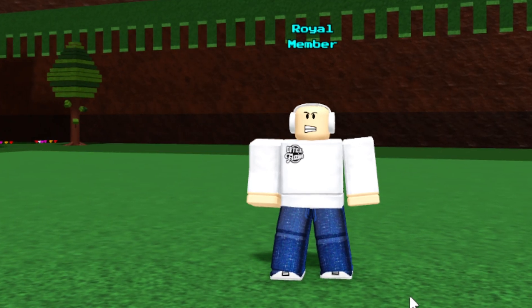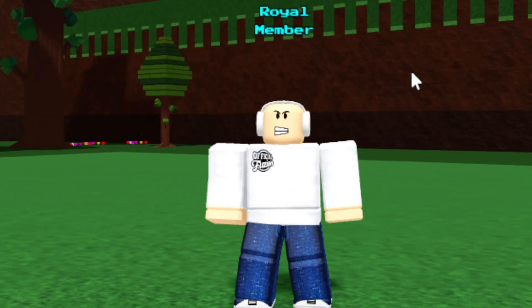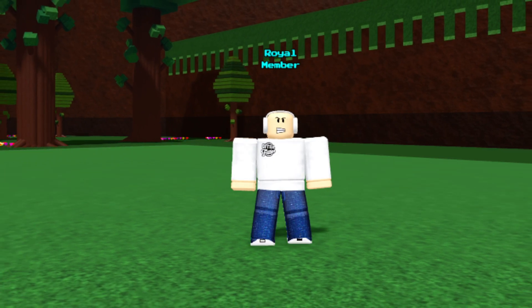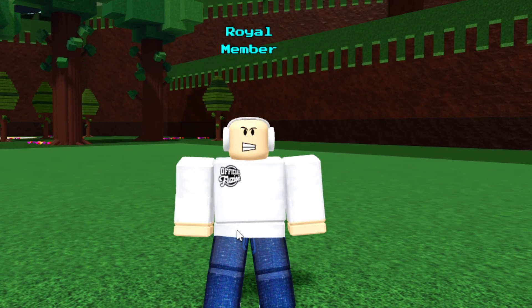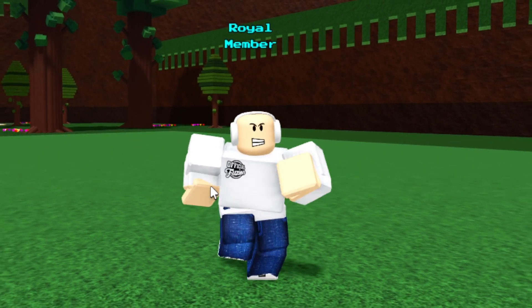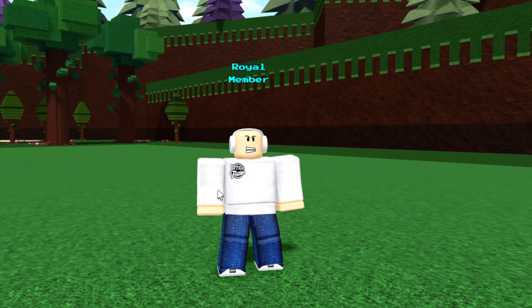There are even more tags you guys can get, and I'll explain how to get them. It's not easy — it's probably going to be pretty hard — but it is possible. The next rank is the Contributor tag, and a lot of people can actually get this if you contribute to the game in some way, whether that's translating it into a different language or you and your friends made a stage, or you made a stage and Chill Thrill decides to add it to the game.